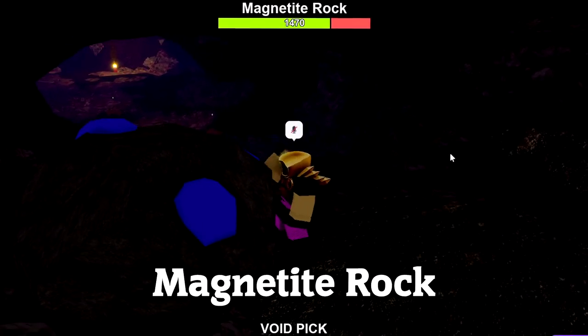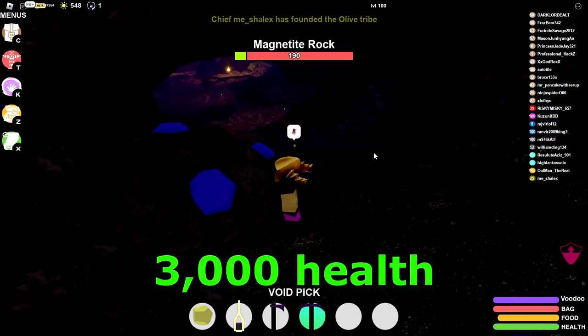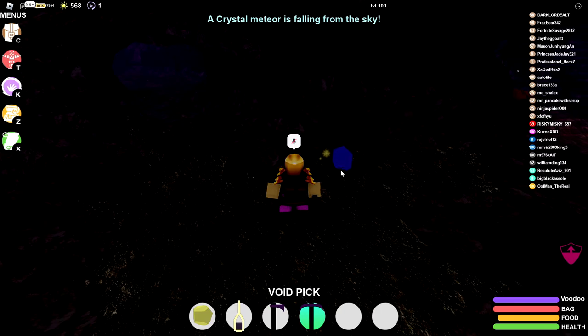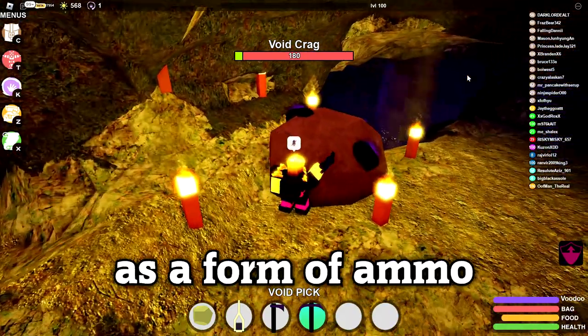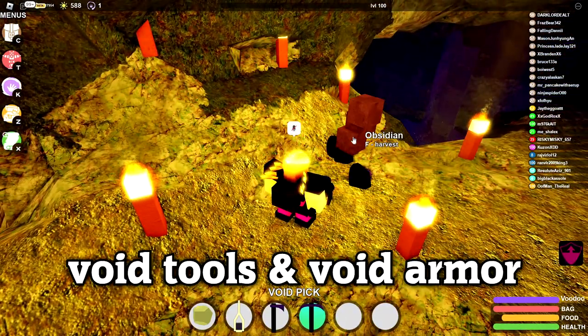In this cave you can find the mangtai rock and most importantly the void crag. The mangtai rock has 2000 health and the void crag has 3000 health. I wouldn't really recommend mining the mangtai rock since it only drops one mangtai — not really worth it. But the void crags are definitely worth it because they drop three void shards and three obsidians. The obsidians are useful as ammo for the God Sling and the void shards are useful for crafting void tools and void armor.